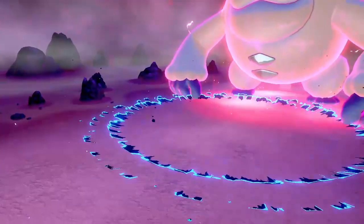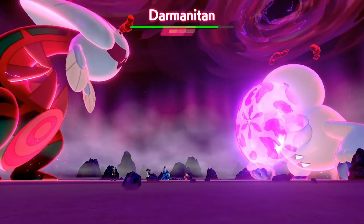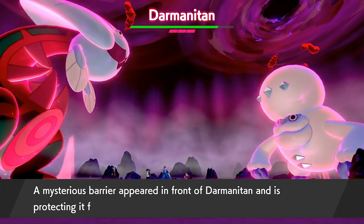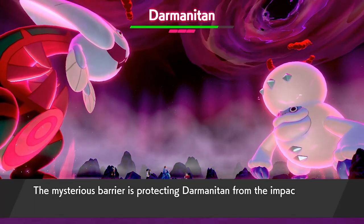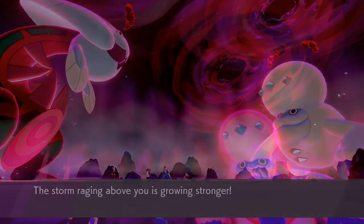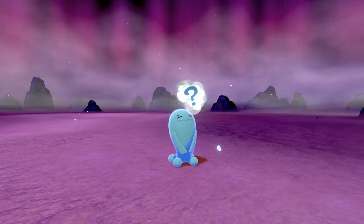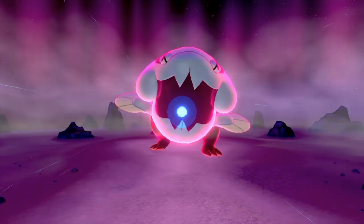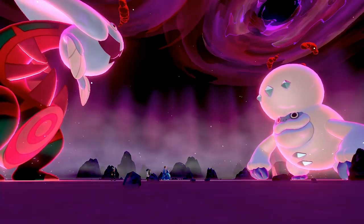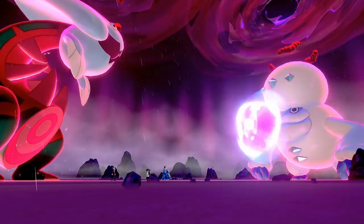The key thing here is to identify if it is Zen Mode. Darmanitan is one of the easier ones to identify in a raid battle because once we get it down to 50% health it should change its form, confirming the hidden ability. If it doesn't transform at 50% HP or below, we know we haven't got the right one. We can then reset the game and cycle through the max raid again until we get another Darmanitan.